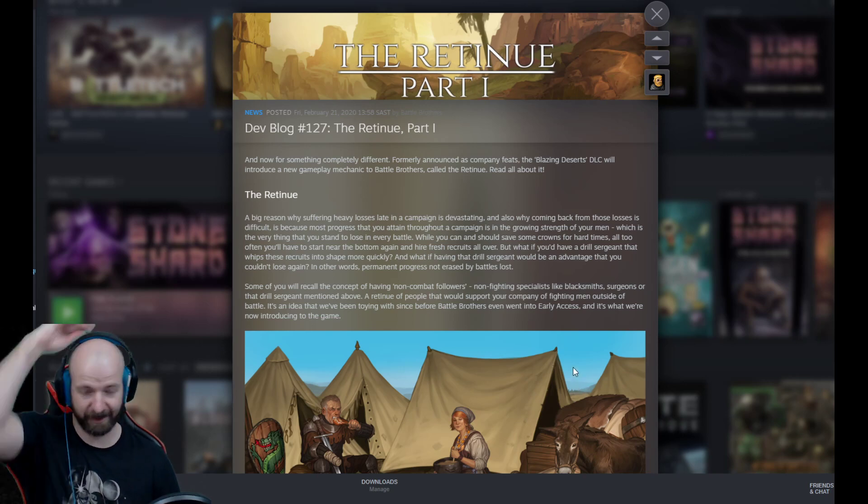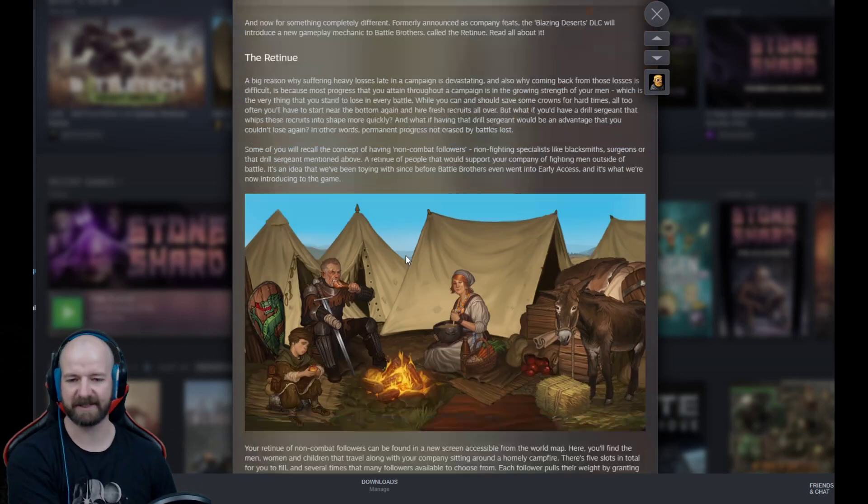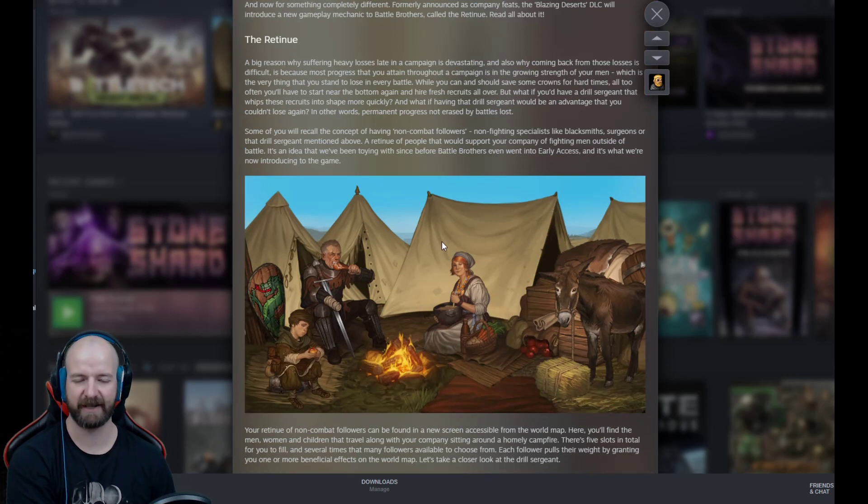Oh man, this is so good. This is probably one of the best elements of the Legends mod that I'm so glad they've incorporated. The sergeant seems like one that's going to have to be a pretty much permanent fixture. But the other thing that jumps out at me that I'm really looking forward to is the blacksmith. I'm hoping the blacksmith makes buying tools cheaper, makes repairing cheaper — does he even give a passive repair? Can he maybe give boosts to weapons, sharpen them to make them stronger? The blacksmith is going to be amazing.